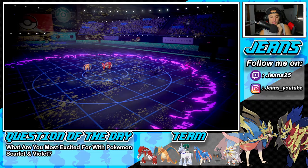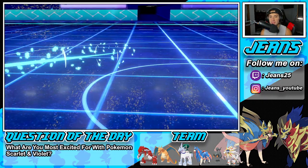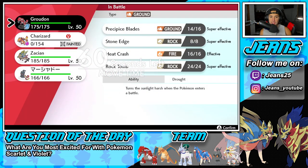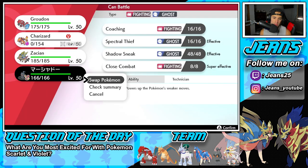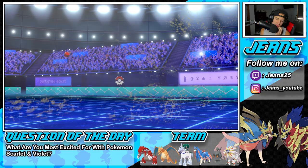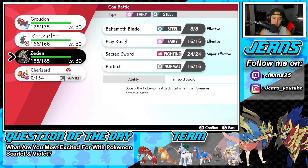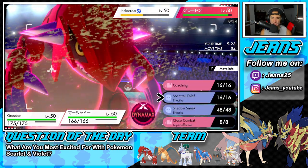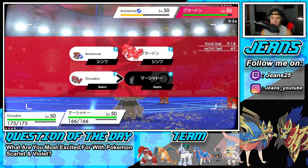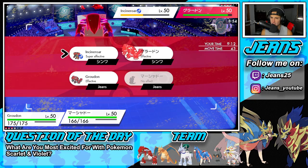He's going to drop a defense on us - that is just pain. I can take out whatever with Marshadow. I think he has to go after my Marshadow this turn. I'm going to swap in Groudon - hopefully he's not going into a Quake on my swap. I could Spectral Thief here. What are their stats - are they boosting anything? Absolutely nothing. So Spectral Thief is a no-go. Close Combat and just taking out Incineroar is probably our play.